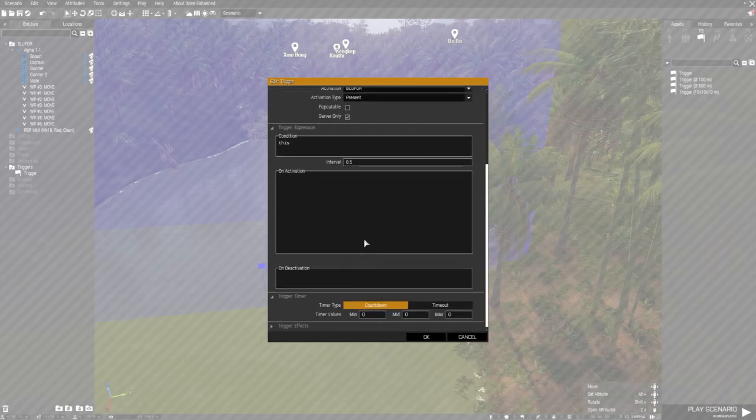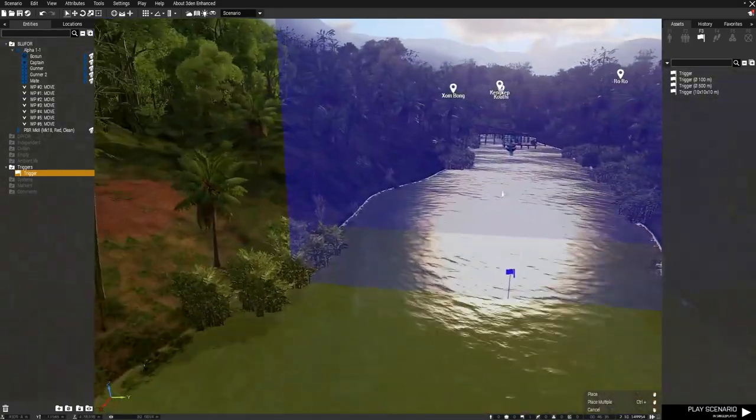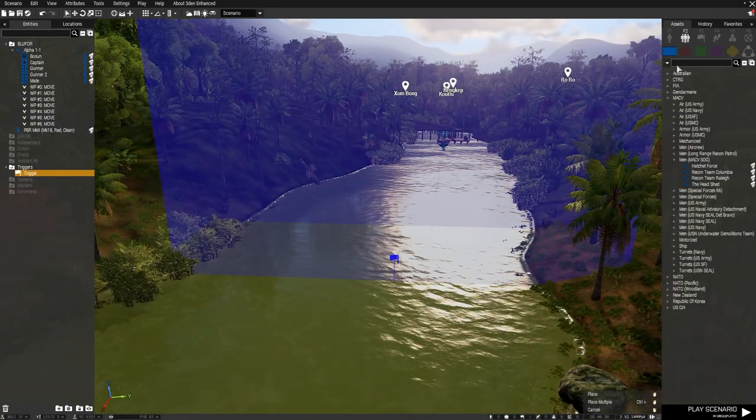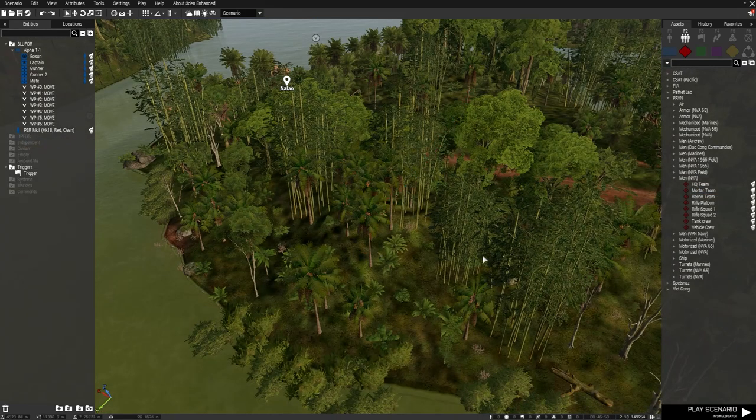Now we're going to set this trigger to Activation: Blue, For Present. Make sure Server Only is checked — otherwise this will fire once for every player on the server, and you don't want that happening, trust me. Now we're going to use the same approach we did last time with the helicopter mission.